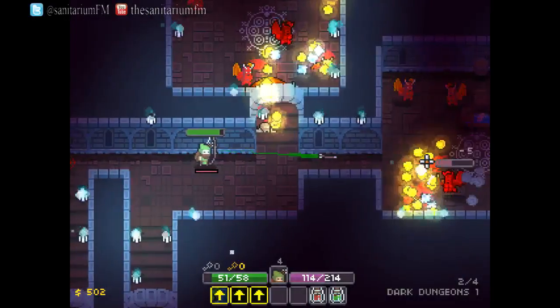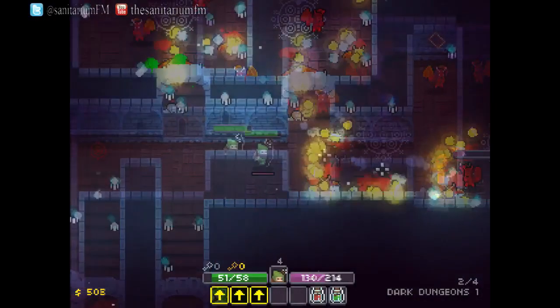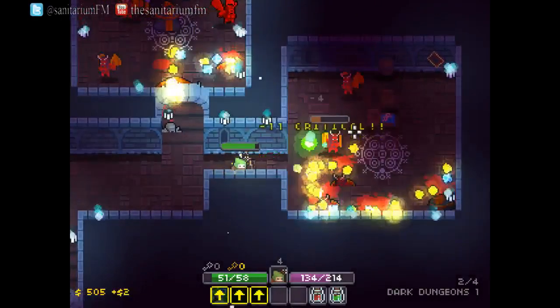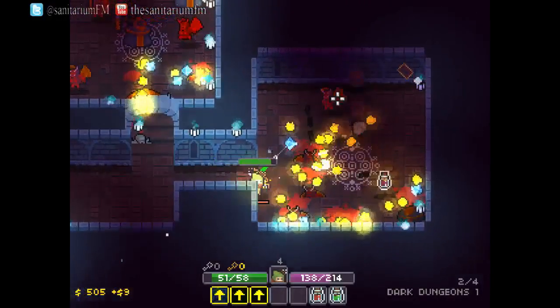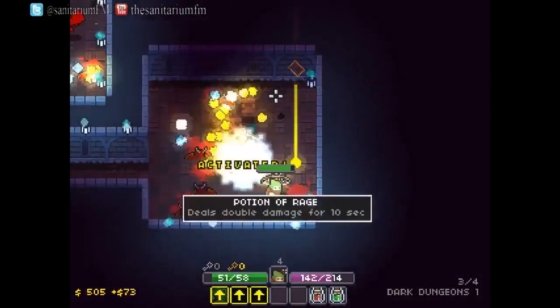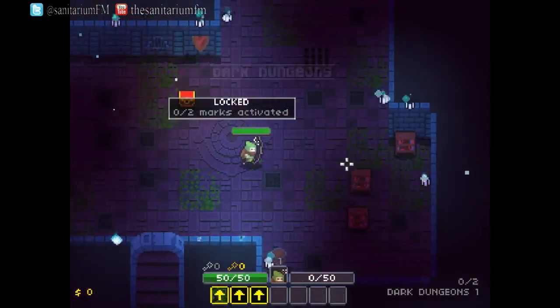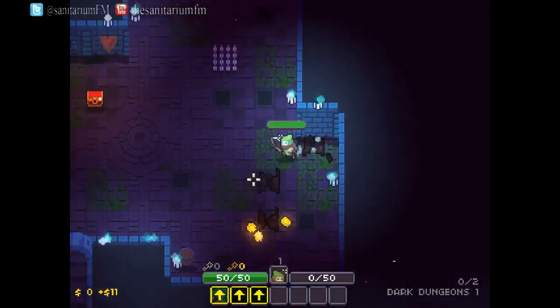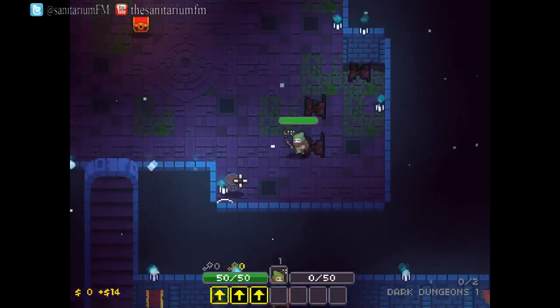Loot is a big part of this game, as you'd expect being set in a dungeon. The main lootable is gold and gems. Every enemy will drop some of this, with the exception of particular ghost-like enemies and one or two others, and breaking furniture or setting off traps will also give you gold and gems.